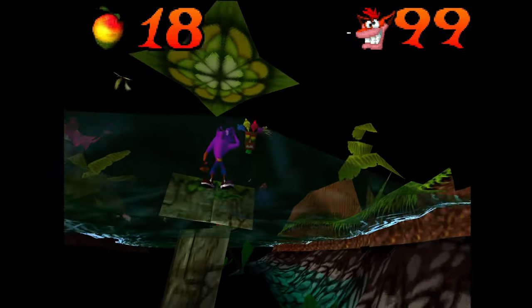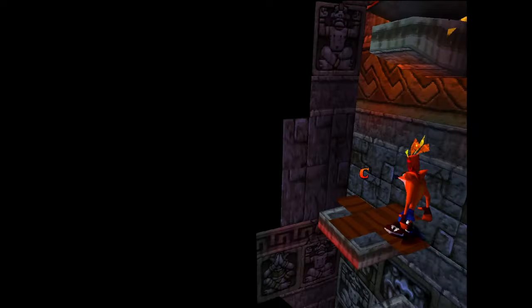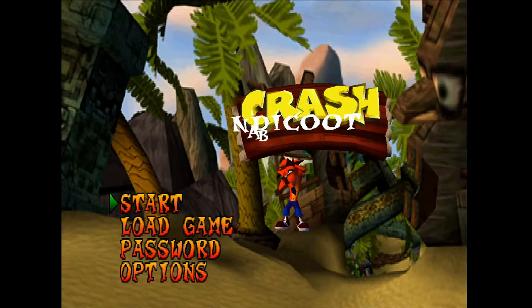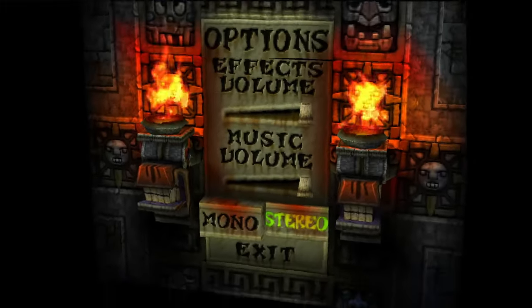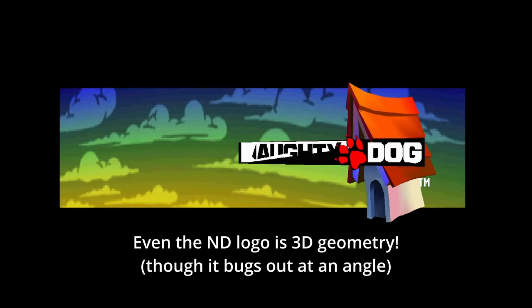Actually, nearly everything in Crash is 3D, and I do mean everything. The checkpoint animation is 3D, the title screen animation is 3D, in fact even the options screen is 3D. The lighting and animation here is 100% real-time. You can even pan and zoom the Naughty Dog logo, though you do have to be quick.